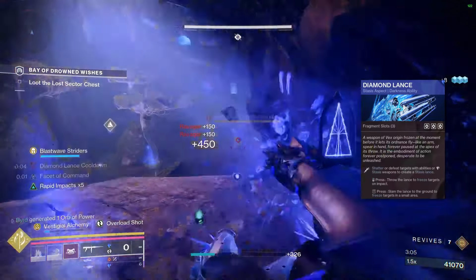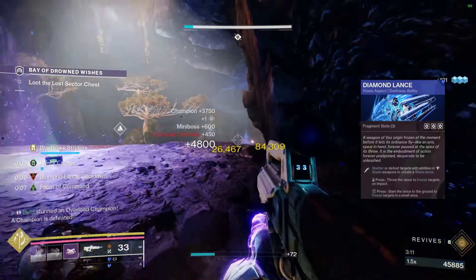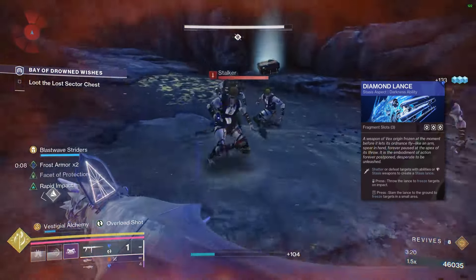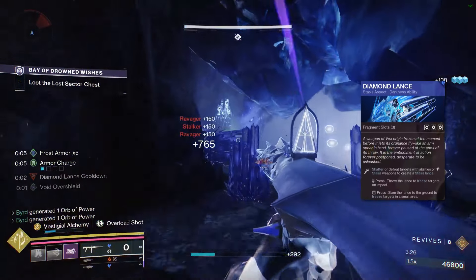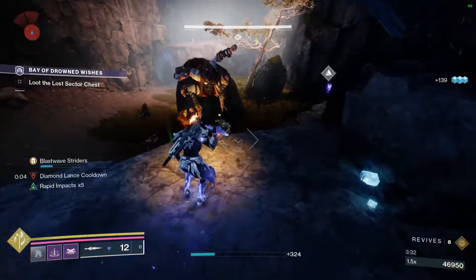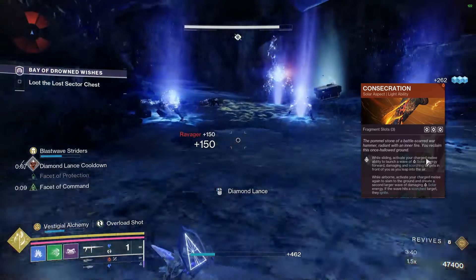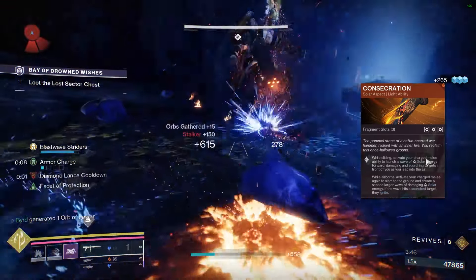For aspects, we're running Diamond Lance. It provides a Stasis and darkness debuff on targets. It also got a buff — it can now shatter Stasis crystals, giving it great synergy with Glacial Grenade and the Stasis crystals our Blast Waves create. Slamming it on the ground grants two stacks of Frost Armor. The second aspect is Consecration — probably the best Titan ability in the game — which lets you do a wave of Scorch and then slam to ignite targets.